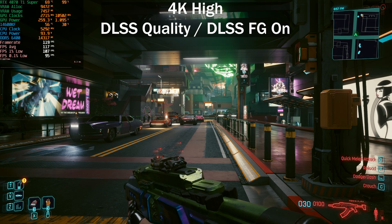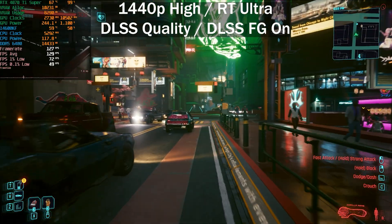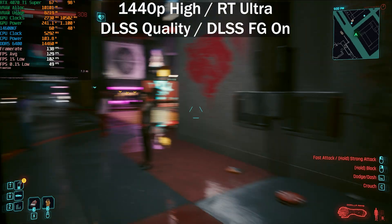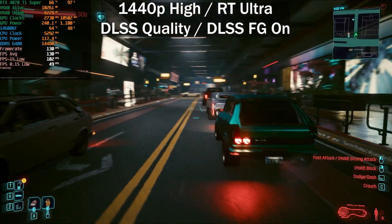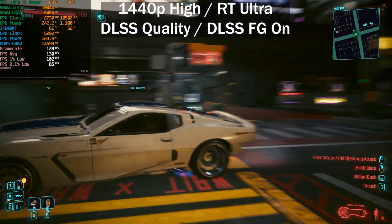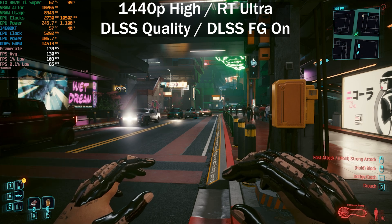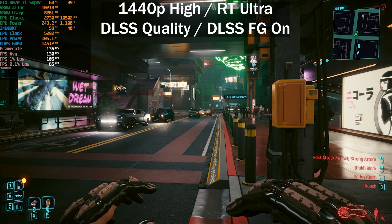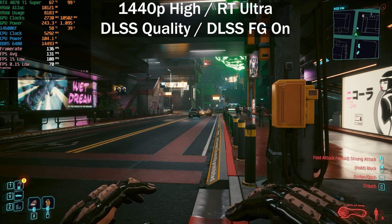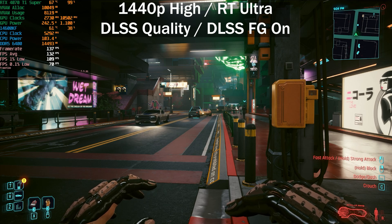One last test: ray tracing enabled at 1440p on the high preset with DLSS quality and DLSS 3 frame generation. All ray tracing settings are turned on and ray traced lighting is set to ultra — pretty demanding. We're getting around 130 fps average, with 1% lows at 104 and 0.1% lows at 65. There were one or two additional stutters with ray tracing enabled.